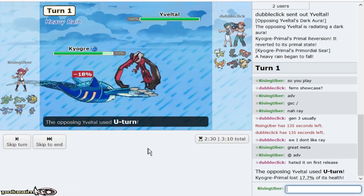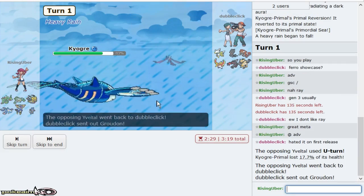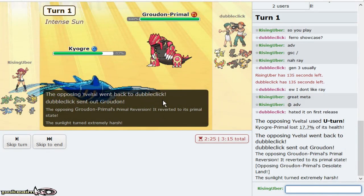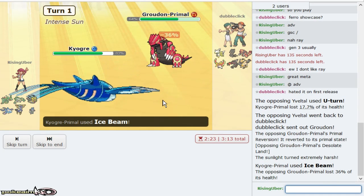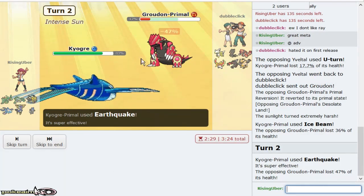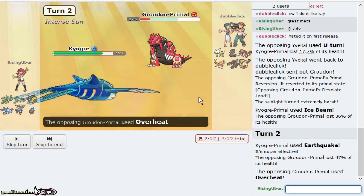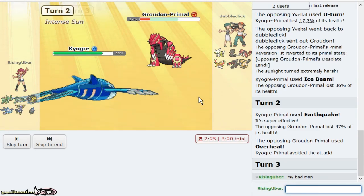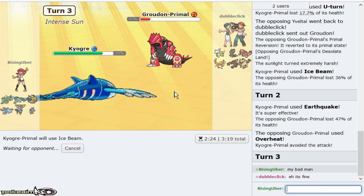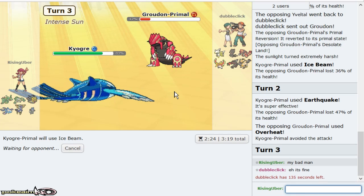His play as Ice Beam first, especially because he revealed that Scarf Yveltal. That makes Ray's job so much easier, because — I think that's Arceus Fairy, but he does not switch into Welded Ray at all. And basically, Ice Beam was the play that made Groudon feel safe. That would have done a good chunk on Kyogre regardless, but the play that made Groudon feel safe — Kyogre is going to be able to click Liquidation this entire game, and I can just Ice Beam here.